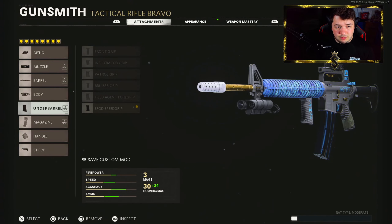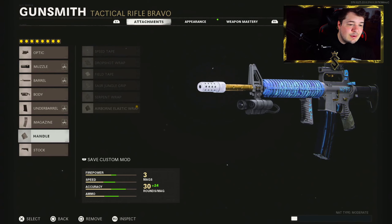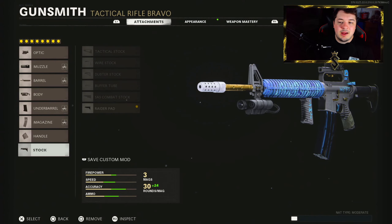We kept the F-spot speed grip — we took care of all the vertical recoil control with the infantry compensator, so all that was left to cover was the horizontal, which is where the speed grip fits in perfectly. For the magazine we have the 54 round mag for maximized ammo capacity. For the handle we have the airborne elastic wrap for maximized aim-down-sight time, flinch resistance, and the ability to drop shot. Finishing off with the raider pad for maximized sprint-to-fire time and 40% added aim walking movement speed.